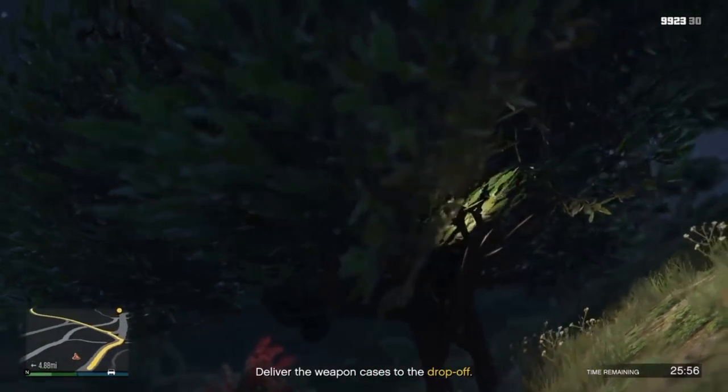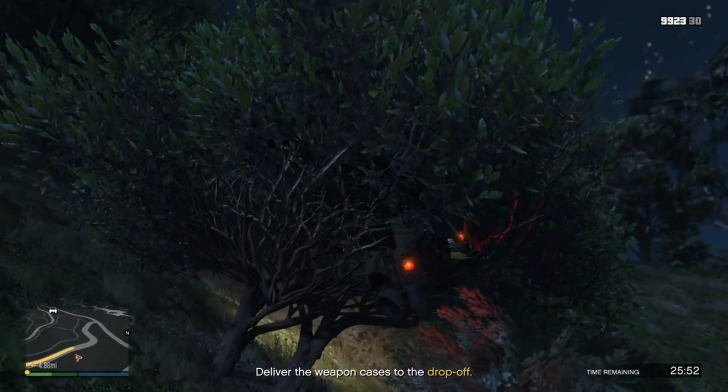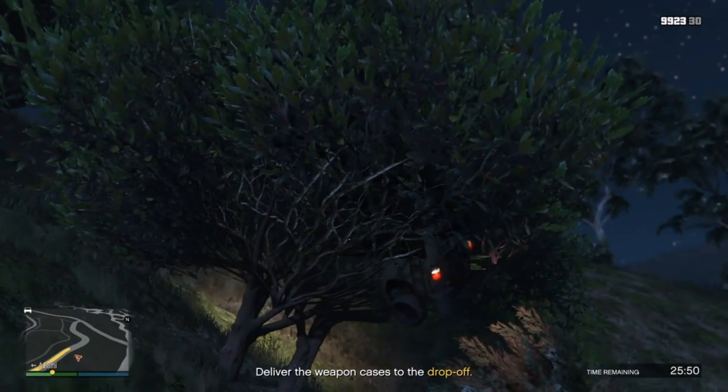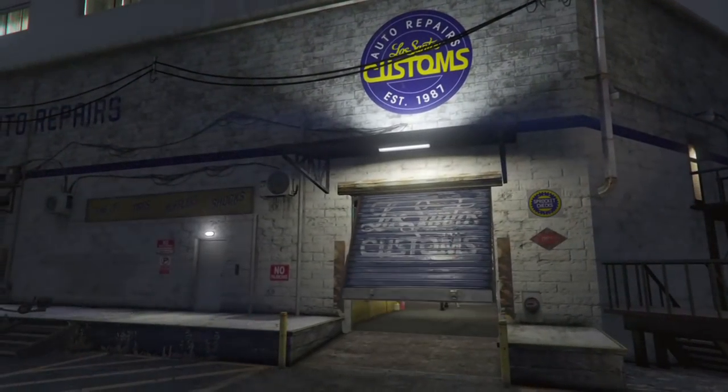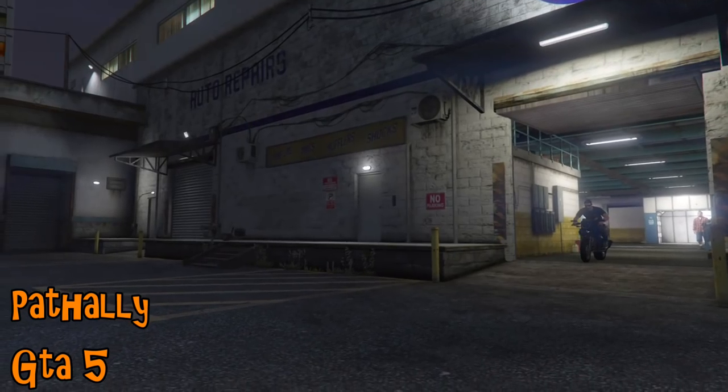It's even worse than that as it gets caught by a tree. It's perhaps not quite as impressive as the Whomping Willow, however it can still capture cars if a Rumpo Custom should happen to tumble towards it.